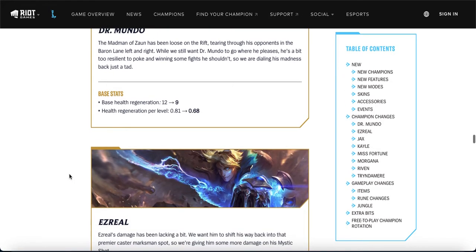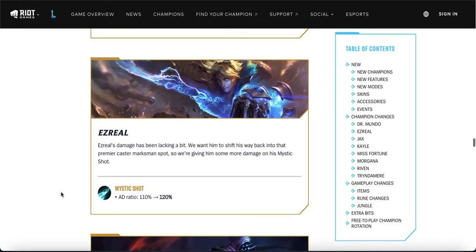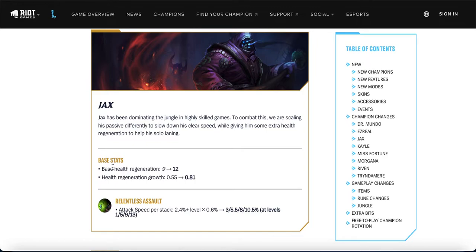I thought Ezreal was getting a nerf, but they're actually buffing the AD ratio on his Mystic Shot — his Q — which in the late game fires roughly every two seconds. This will increase his damage output in the mid to late game by a lot. In the early game it won't help much since he doesn't have much AD or cooldown reduction, but his mid to late game is going to be way stronger. I honestly don't think he needed this buff and I think it'll lead to a string of nerfs in later patches — probably S+ tier.